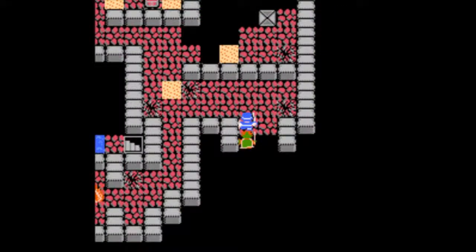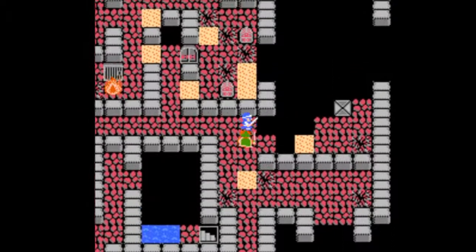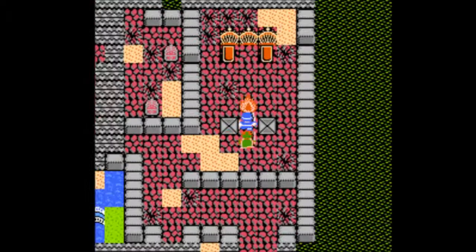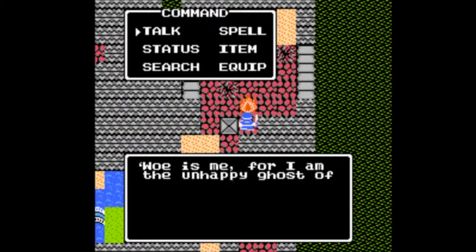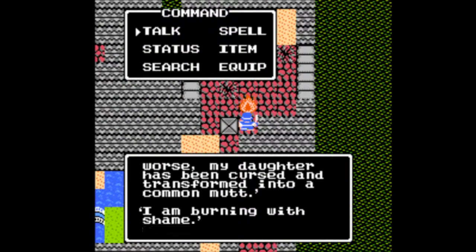Dear lord, those guys screwed this place up. The fire is actually not an enemy or anything like that — it's actually an NPC, you can talk to it. This one here is the king, and apparently the princess, his daughter, was transformed into a dog.